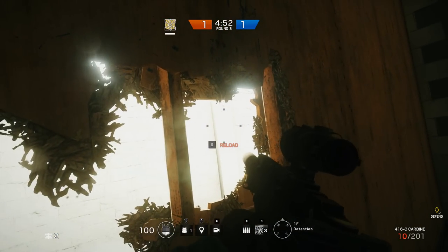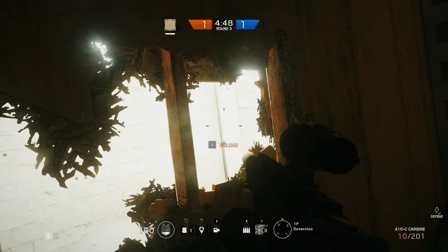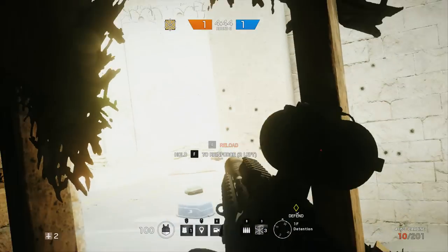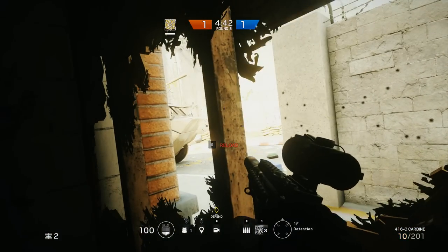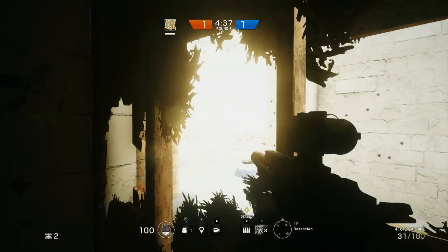You have to be careful of the West Vehicle Exit spawn on this side — they might come around this wall and see you. Don't hang out here too long. If no one comes within the first ten seconds, just leave. But if you wait, it should be an easy kill.